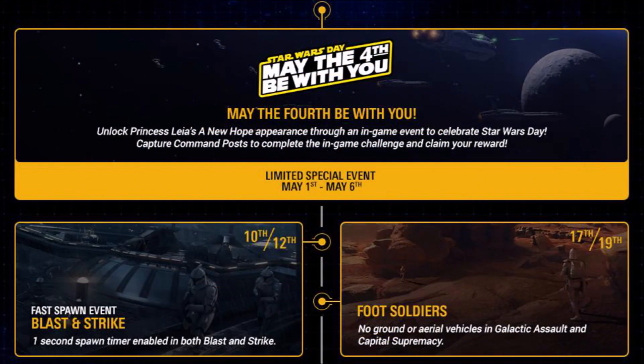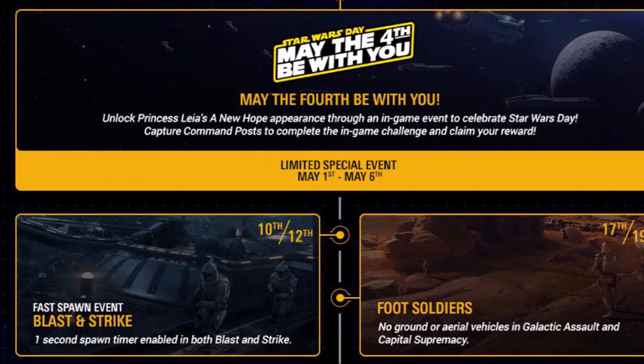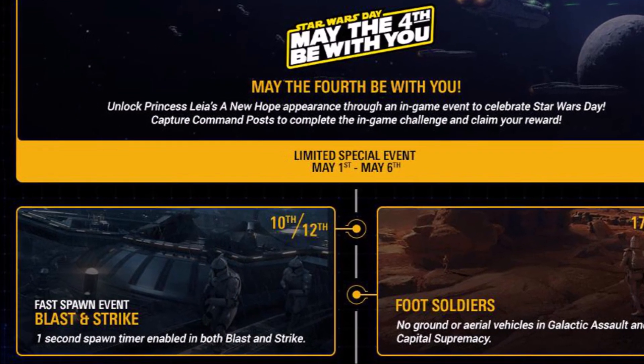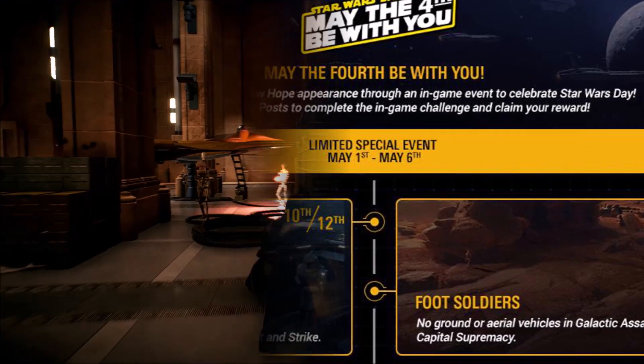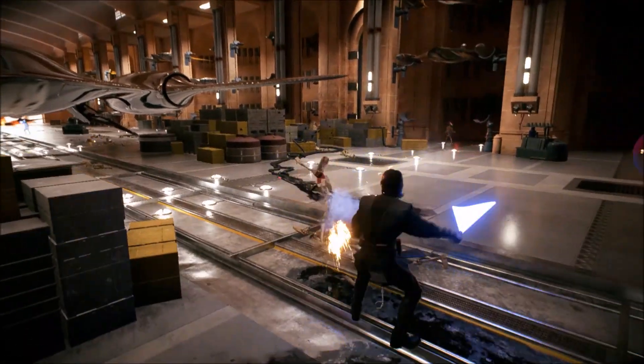It's a bit interesting — they're releasing this calendar a week into May, since the first item on the calendar is the Princess Leia event we had in Capital Supremacy where we got to unlock her new skin. Now that that is all over and done with, the next event is a fast spawn event in Blast and Strike modes on May 10th to the 12th, where both modes will have only a 1-second spawn timer. I remember really enjoying Strike mode with the reduced timer when they had that last time, so I'm pretty happy about that.